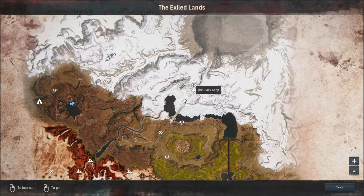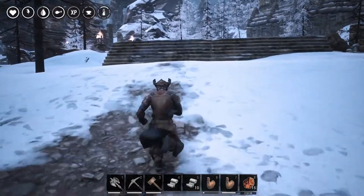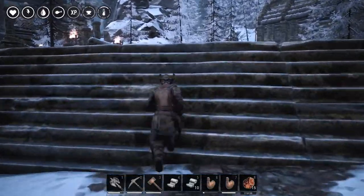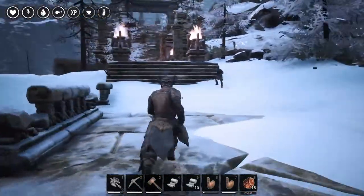First we need to make our way to the Frozenoth part of the map and find the Black Keep. Also very important before you start your journey, don't forget to bring a pickaxe and have unlocked the star metal recipe in your character.